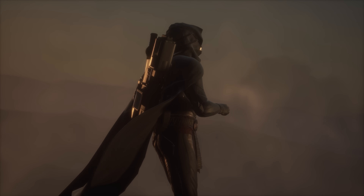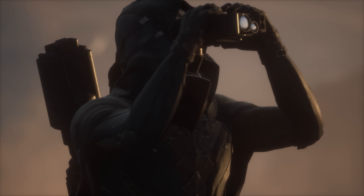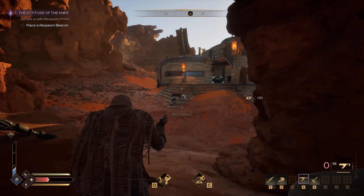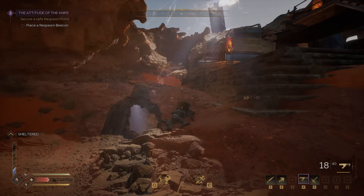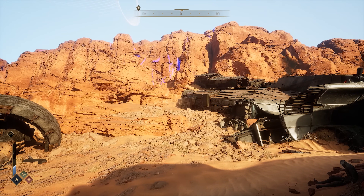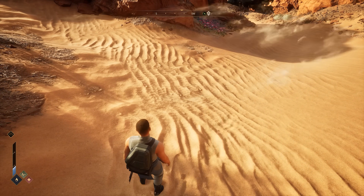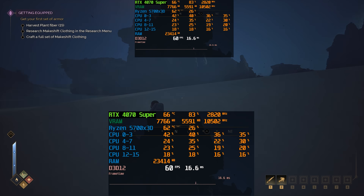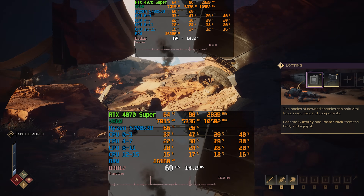When you think of the Dune universe, it's easy to imagine it as the perfect setting for a survival game, and that's exactly what Dune Awakening aims to be. It's an MMO survival game developed by Funcom, set in the harsh environment of Arrakis. The game runs on Unreal Engine 5, and visually the team has done an excellent job capturing the landscape with nice environmental effects, lighting, and atmosphere that brings this desert to life. But like many UE5 games, Dune Awakening suffers from the usual performance issues associated with this engine.